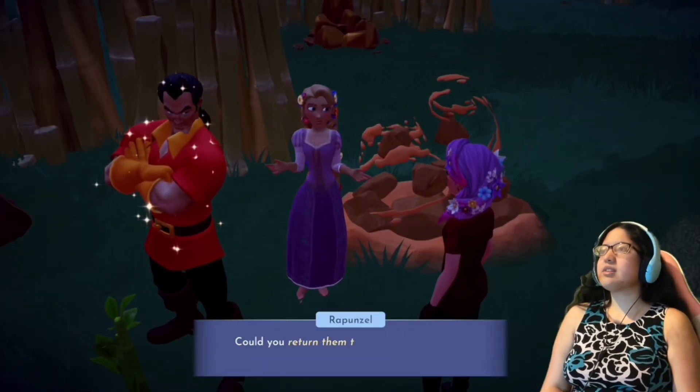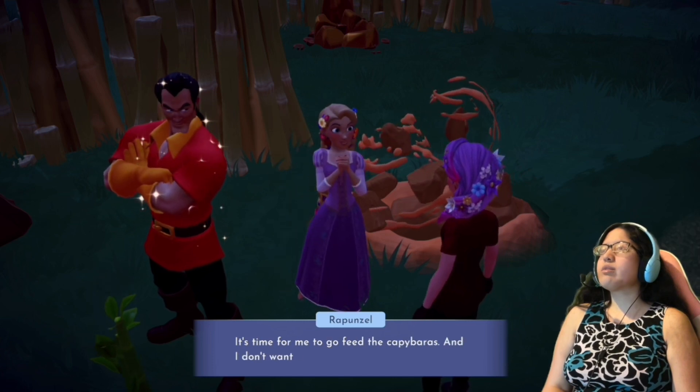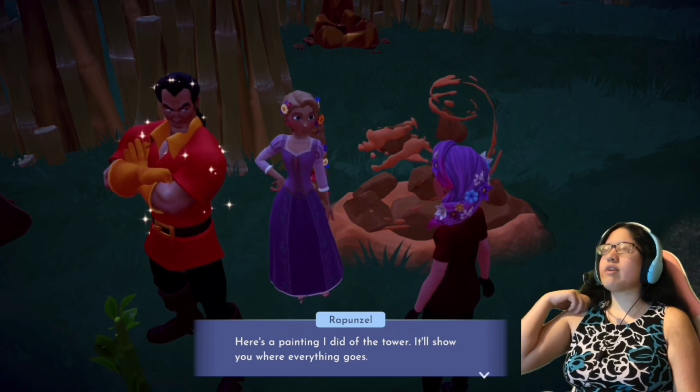Rapunzel says: 'My treasures! You found them! Could you return them to where they go inside the tower? It's time for me to go feed the capybaras and I don't want to be late. Here's a painting I did of the tower — I'll show you where everything goes.'